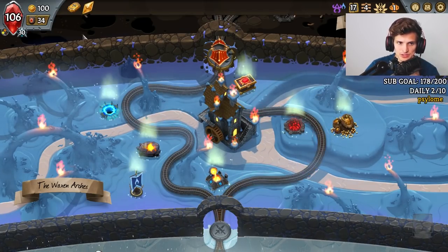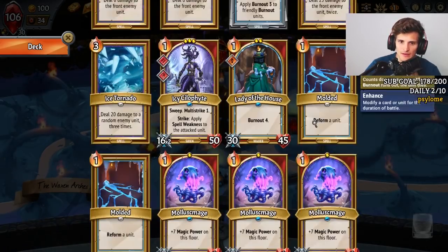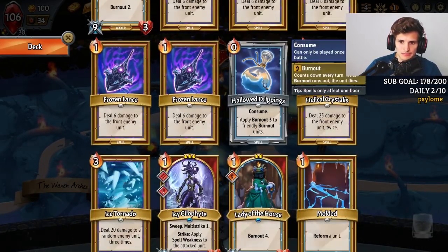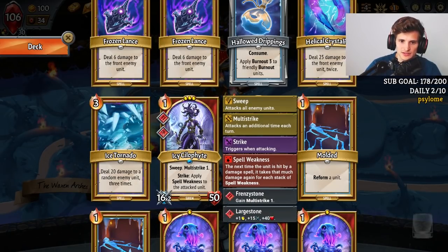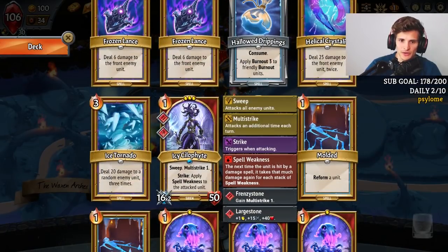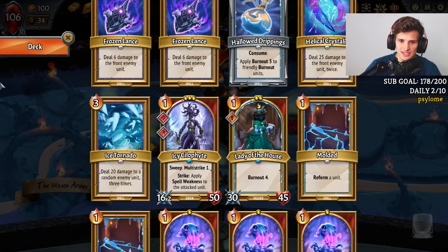I also want gold because I need to upgrade some spells. I think we really want to start removing. Now we have Pip Space for the Stewards — it's not the worst. But I want to get to this combo ASAP. What would I duplicate? Do I just do 2 Icy? I think at this point we do 2 Icy — I probably put 2 Icy in the bot lane and then put a Lady of the House in the mid lane as a tank. So we put 2 of these in the bot lane and they just get a whole bunch of Spell Weakness.